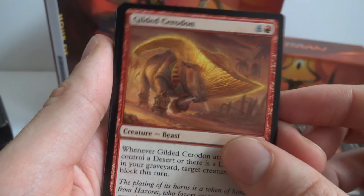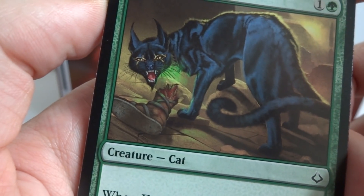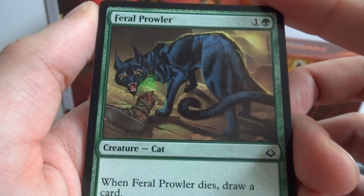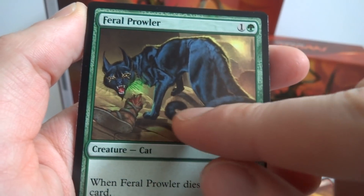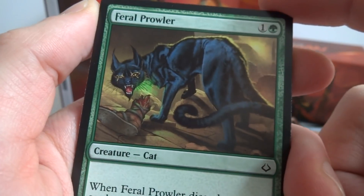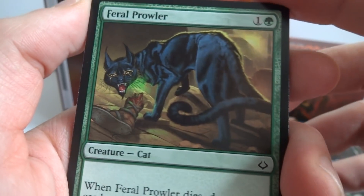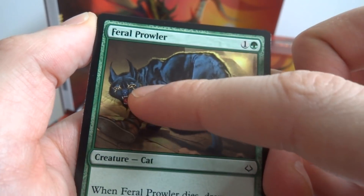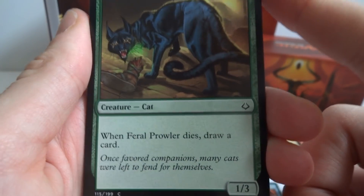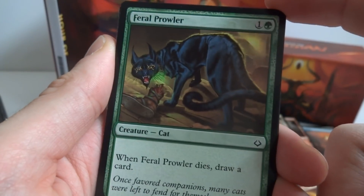Got Gilded Cerodon again. Next is Feral Prowler — a 1/3 cat creature for one and a green. Interesting eyes with little white slashes — looks like a malnourished cat, which is why it's eating a person's leg! When Feral Prowler dies, draw a card. The shading on this cat is unbelievable — you can follow its body to its angry head and notice the foot it's holding.